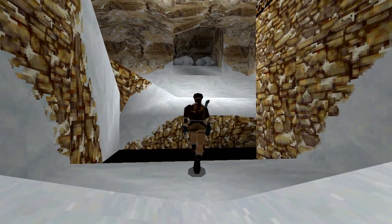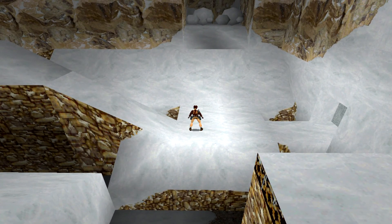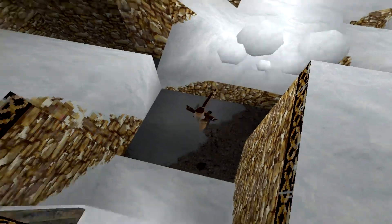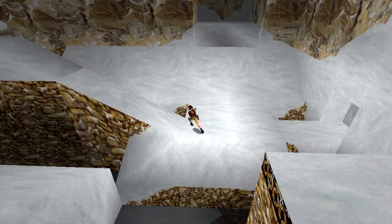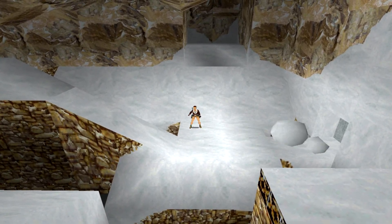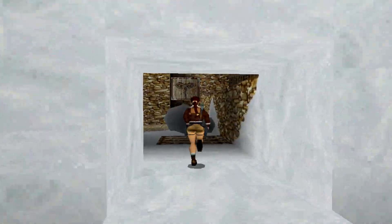Running up here — set off these boulders, there we go. Then jump forward, set off these ones, jump to the side, and it'll break open that wall there. The end of the level is actually through here.